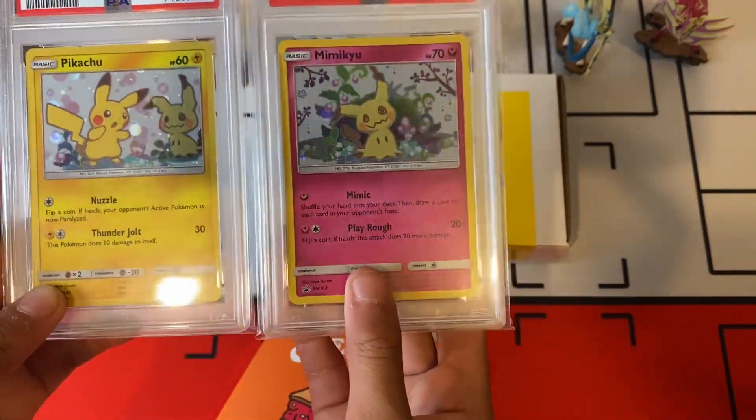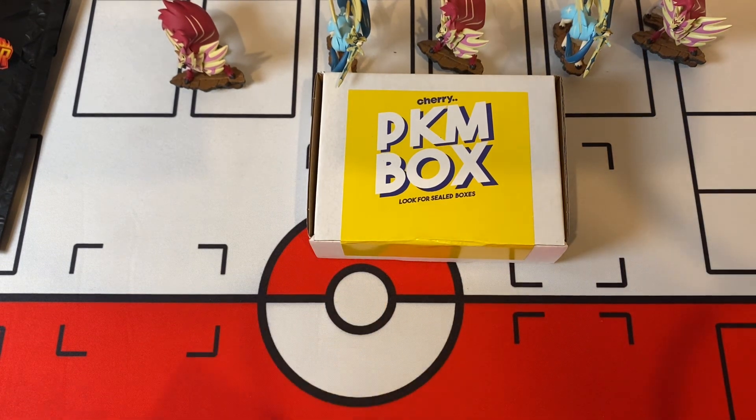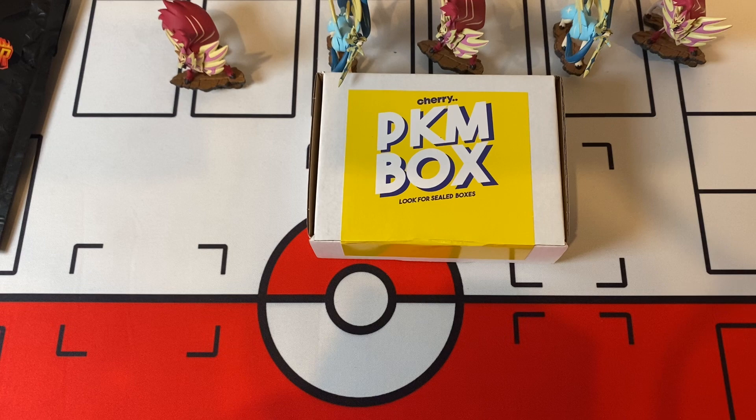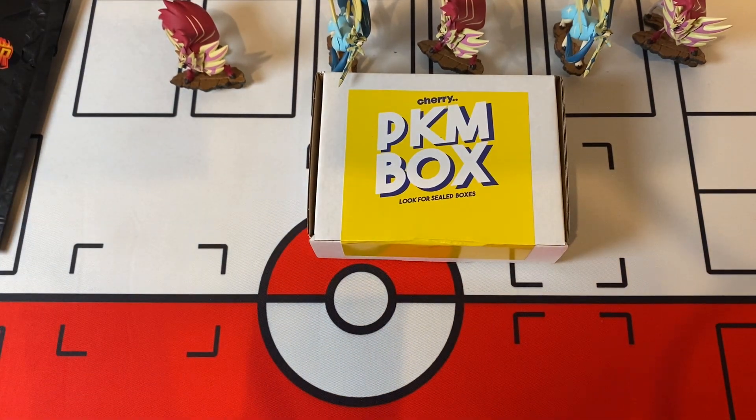Do you like these? Mimikyu? Pikachu? So now Asha will be opening a cherry pie. It is a Dragon Knight EX — golden! That's really good, I think. We've got a Dragon Knight EX. That's it — next one.